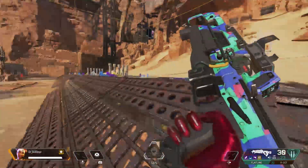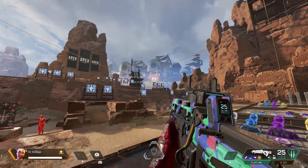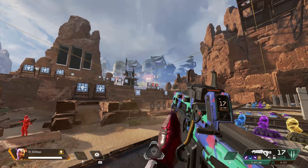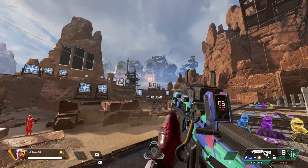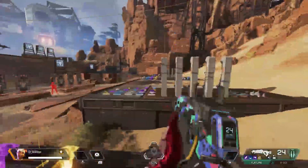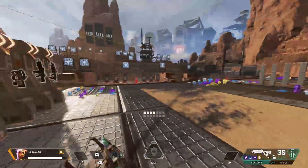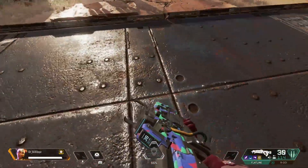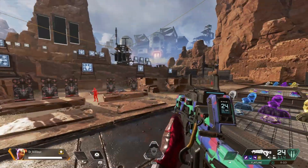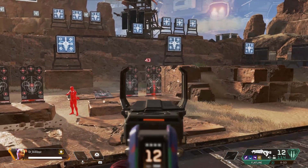You can put the Flatline in single and auto — I prefer auto, then single from a distance. The ADS speed is about 50%. The draw time is 0.6 seconds — same as the 301. They both have the same draw time, that's pretty good. Now I'm in the firing range just showing off the damage this weapon does. The Flatline is a beast.